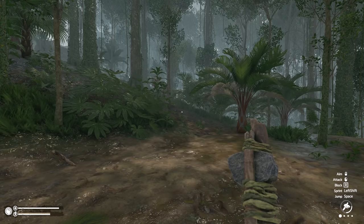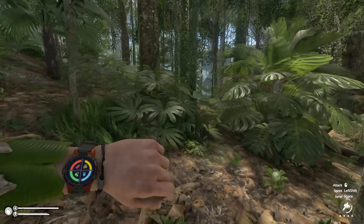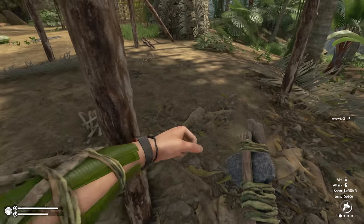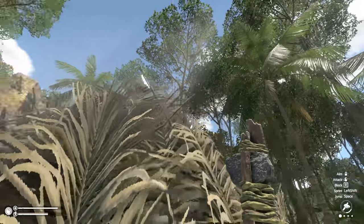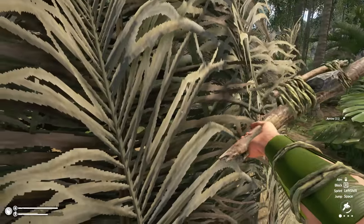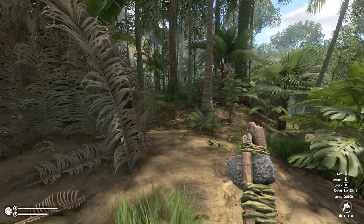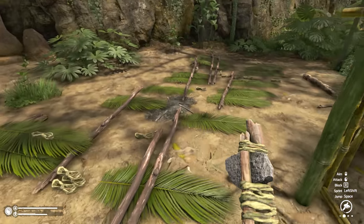They just walked right past me. I have to head south in this direction. I like how you can play a game like this and not run into any enemies. I cleared this one out. One arrow — one take. Another one of my arrows — I got it. This would be a mad spot to build if there was water nearby, but there's not really resources here.